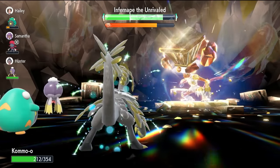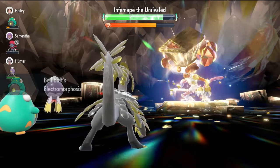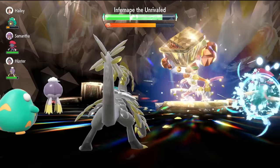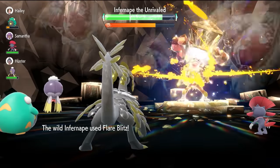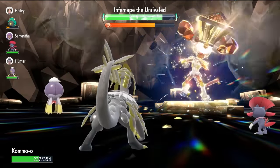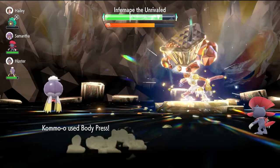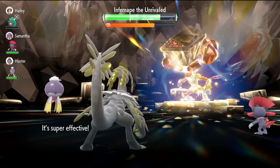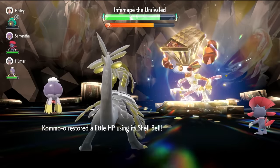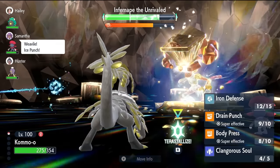Once you've got those two or three Iron Defenses up, you want to just lock in with Body Press and chase down that Terastalization. It shouldn't take you too long before you can Terastalize — when you do, you're going to be doing a lot more damage. Infernip will do its usual things in the raid: it'll get a Nasty Plot set up, a Swords Dance, then a Focus Energy and start firing attacks. But even after we Terastalize, Aura Sphere is something we are immune to.